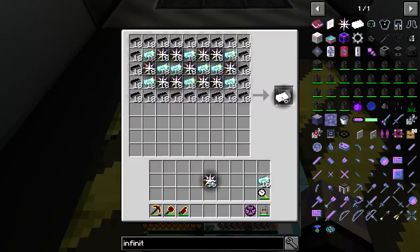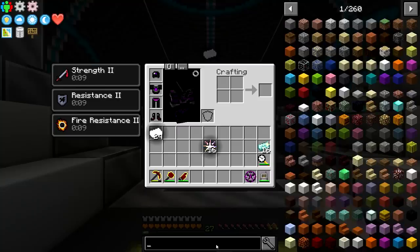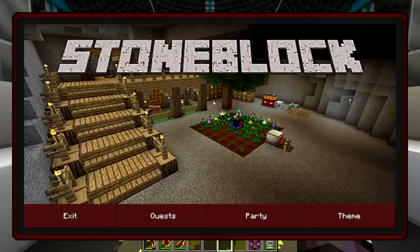We're going to be making the Transmutation Tablet today, and that takes 8. We actually have the perfect number because we're also going to make a Sword of the Cosmos. Actually, before we do anything, let's go grab that quest.